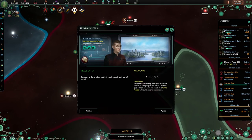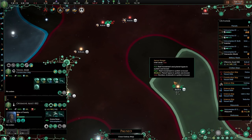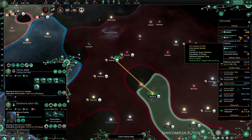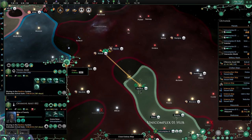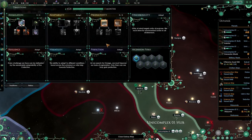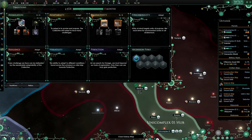The status quo will eventually be fine. We got a peace offer - it's a status quo, a white peace. We're going to agree on that and pull back everything. The reason is we've got plenty of population at the moment and we need to make sure our economy doesn't take a nosedive. There are more species we can have fun with.